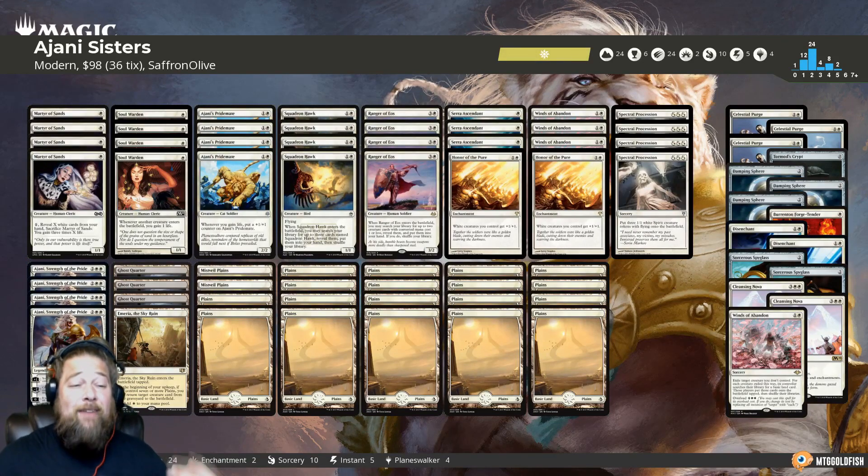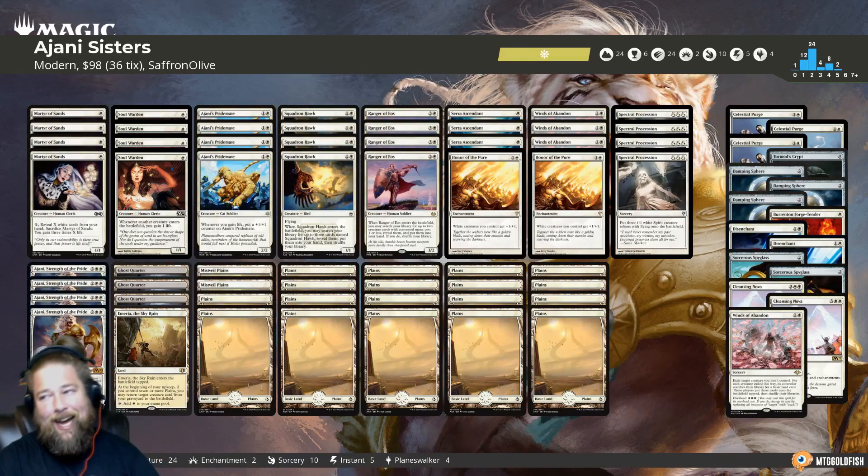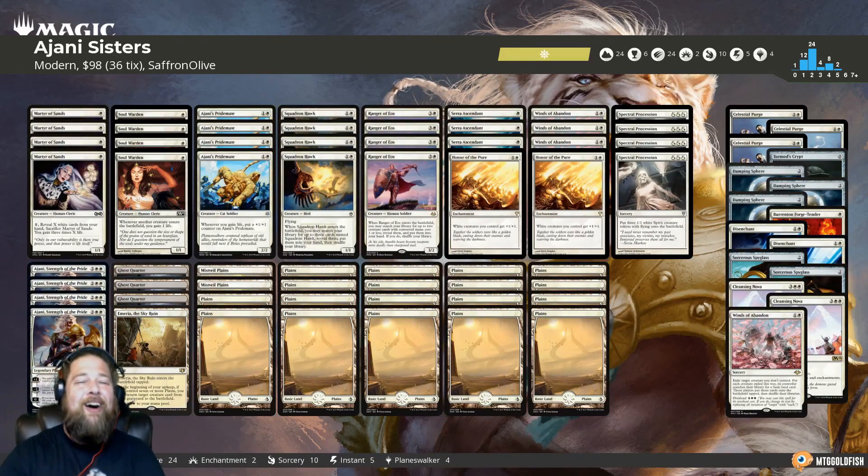Let's get to the gameplay to see if Ajani Strength of the Pride combined with a ton of life gain stuff can make its presence felt on a budget in Modern. Thank you so much for watching — I'll be back in a bit with a wrap-up.